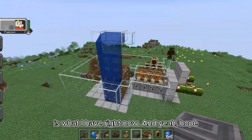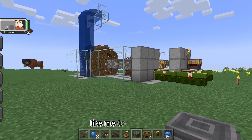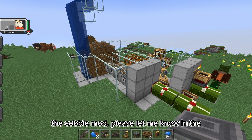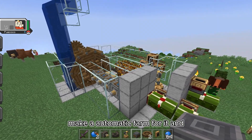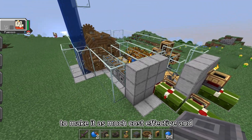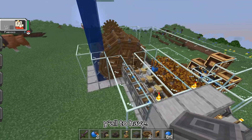I'll find a way to make an automatic copper farm, but for the time being this is what I have. I hope you all enjoy this. If you'd like me to make any contraptions for automatic stuff for the Cobblemon mod, please let me know in the comments section — I'll try my best to make an automatic farm for it and show y'all how to do it, trying to keep it cost-effective and less of a clutter.